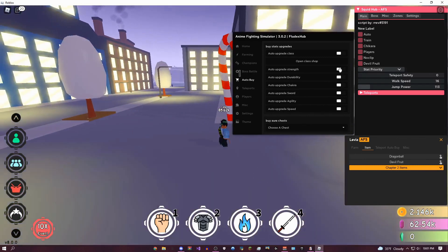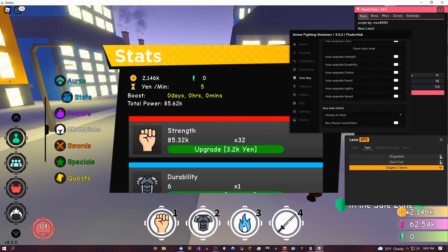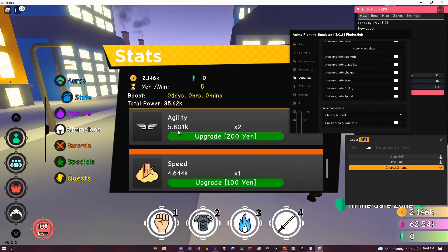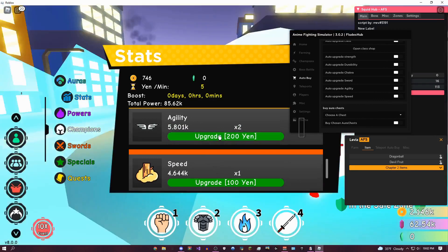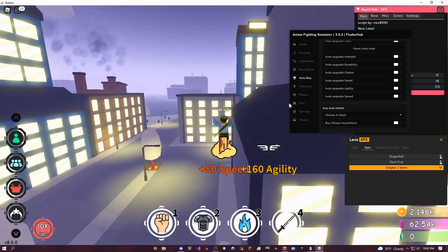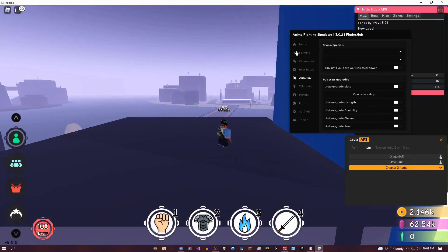You could do durability, you can honestly do whatever you want. As you can see right here, it spent all of my yen on upgrading strength, so all of my other stats are really, really low except for speed. So yeah, pretty cool stuff for auto-upgrading — that's meant to be paired with the auto-farm.